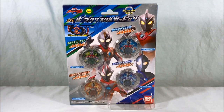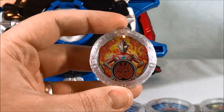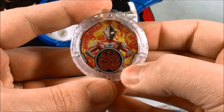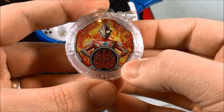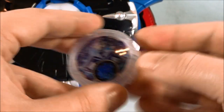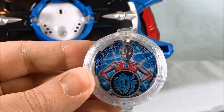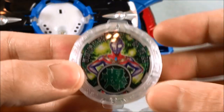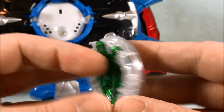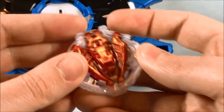Alright, so here are the four crystals out of the package. First up we have Mabius — looks pretty cool. I really like the kanji symbol down here; it's like fire on top of fire. Here we have Cosmos. This one is Ace. And then this one is Dinah. They all look very good — the colors are very fun. This one's green, light blue, dark blue, and red of course.